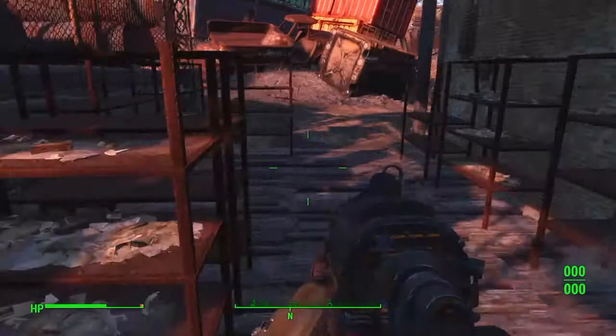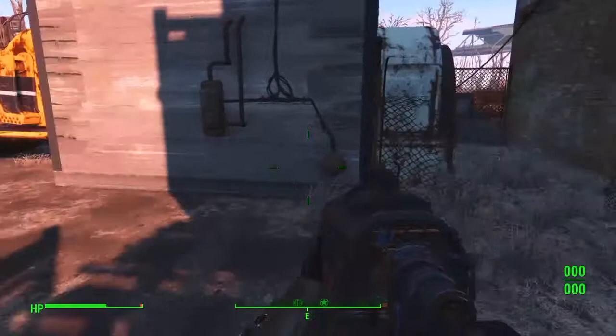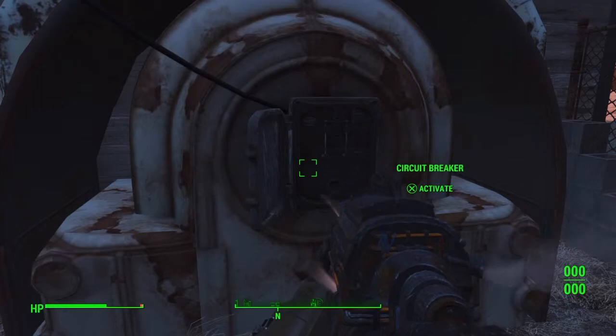There's going to be a ton of super mutants here, including an overlord — which you get a pretty cool minigun out of. You will come here, open the circuit breaker, and activate it.